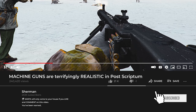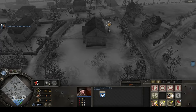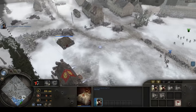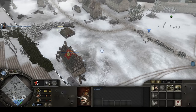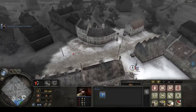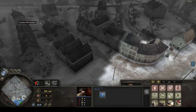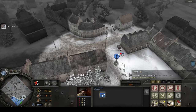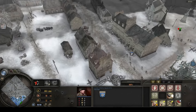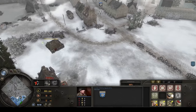Howdy folks, welcome back to the channel. Today we're taking a look at a brand new mod for Company of Heroes 1 - yes, people are still making new mods for this game from 2006, which is crazy. Stalingrad 42 is a sub-mod for the Eastern Front mod which adds a whole level of extra realism. It resembles the Blitzkrieg or Spearhead mods when it comes to damage and weapon stats.